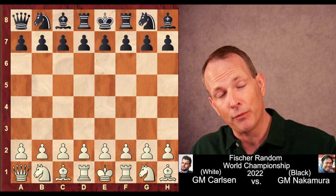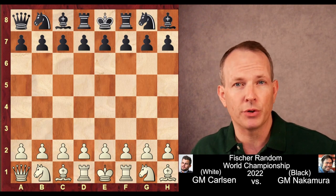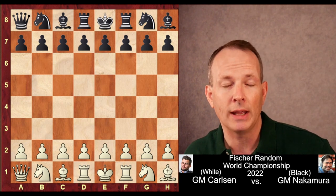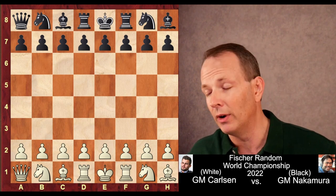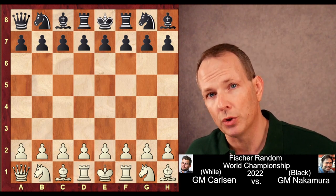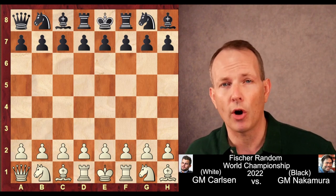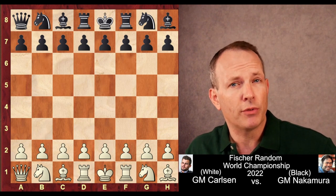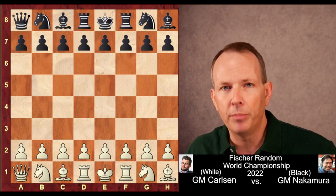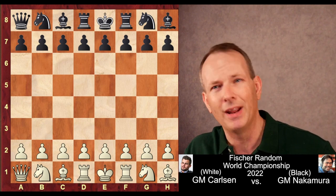The game itself is Fisher Random — they change the back row of pieces, moving them from the normal starting position. Fisher came up with this idea because he thought opening theory was ruining the game; that was 50 years ago. We know now that's sort of ridiculous, but people still play this. Wesley So was the previous Fisher Random World Champion. In this game, Hikaru plays Magnus Carlsen, and this is a victory for Hikaru — really the game that put him over the top and made him the new Fisher Random World Champion.